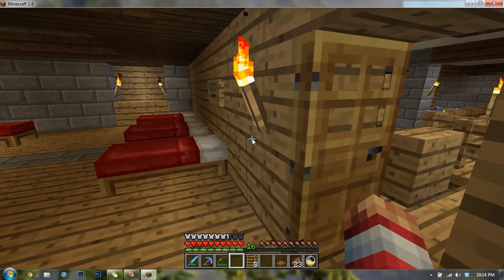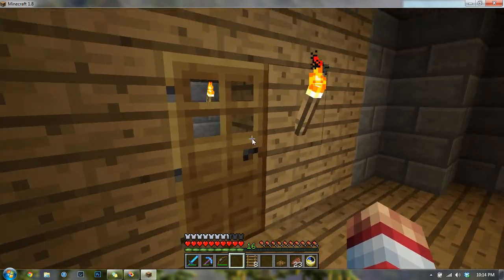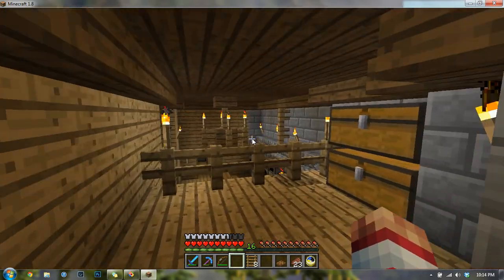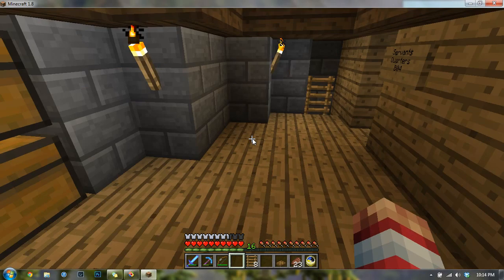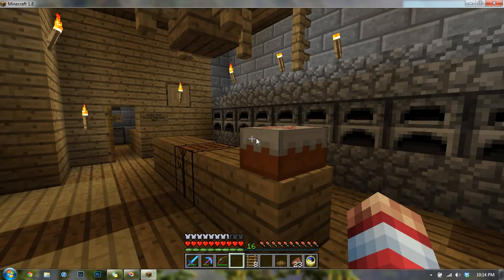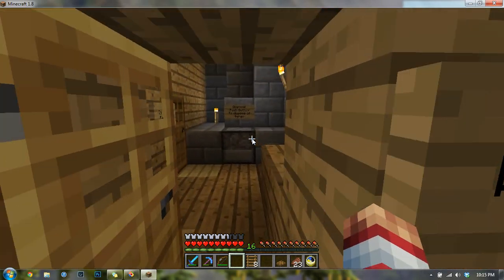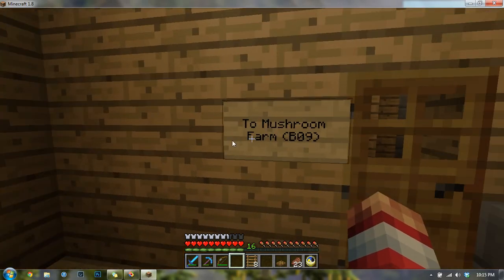In here we have the living space — the bedroom, all the beds for the servants. Through there they have direct access. Up here we have the kitchen. We also have more pantry space. Through here is the kitchen where all the food prep happens, with furnaces. I needed a lot of furnaces to make all that stone brick, but these are for food. In here we have a water well and a waste disposal to dispose of things.